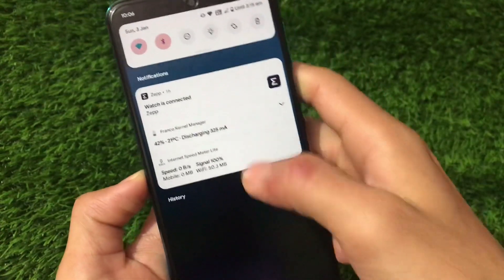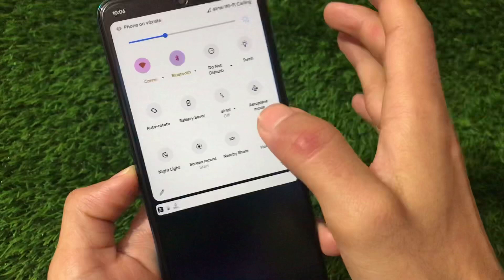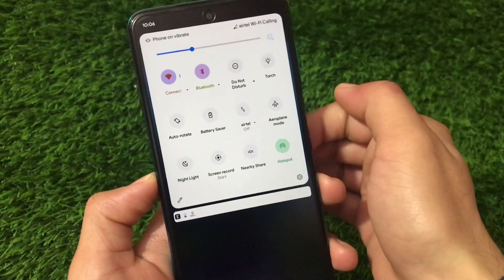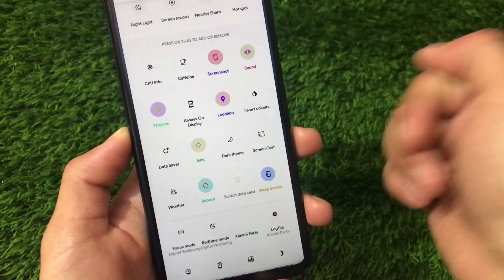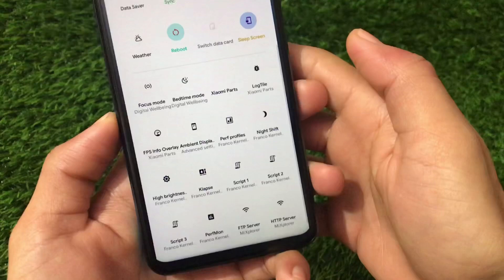Bluetooth seems to be working fine — I've connected to my Amazfit watch. Wi-Fi, mobile data, and hotspot were also working fine without any major issues. You can even enable Wi-Fi and hotspot at the same time, which is very interesting. We have a lot of tiles available.